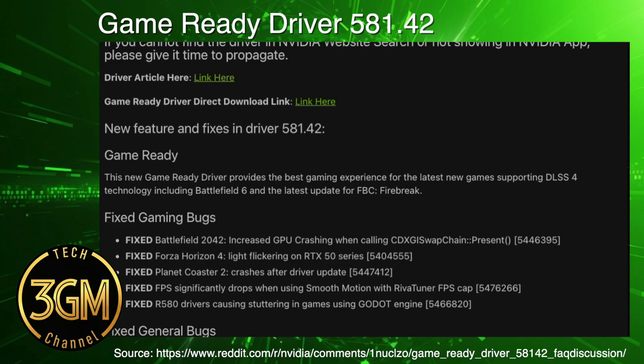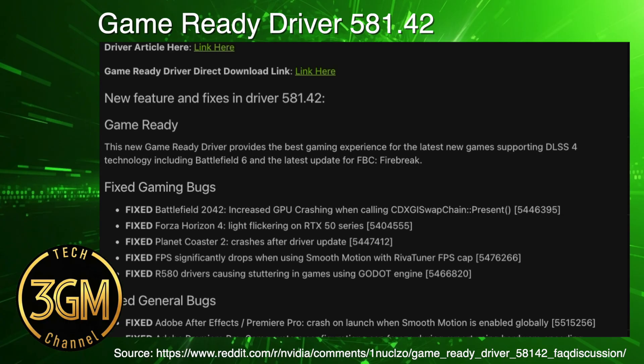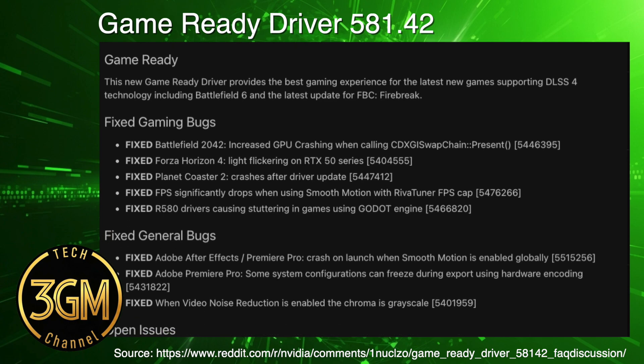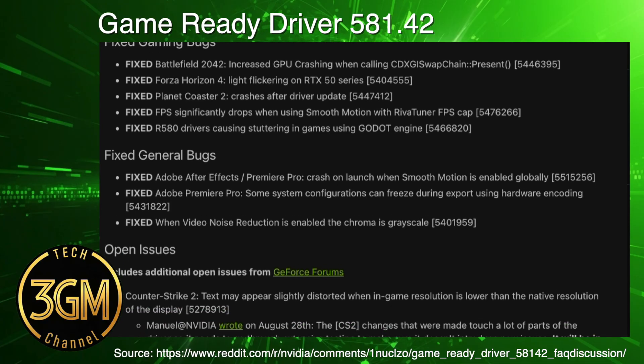NVIDIA claims they addressed the increased GPU crashing in Battlefield 2042 when calling a specific function. They also fixed the light flickering on RTX 50 series cards when playing Forza Horizon 4. The driver resolved crashes in Planet Coaster 2 and the stuttering affecting games built on the Godot engine.